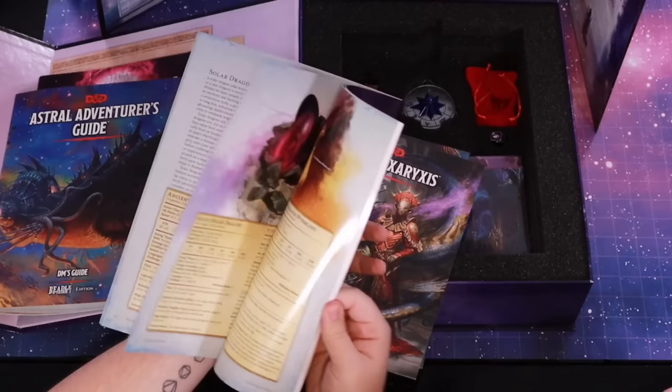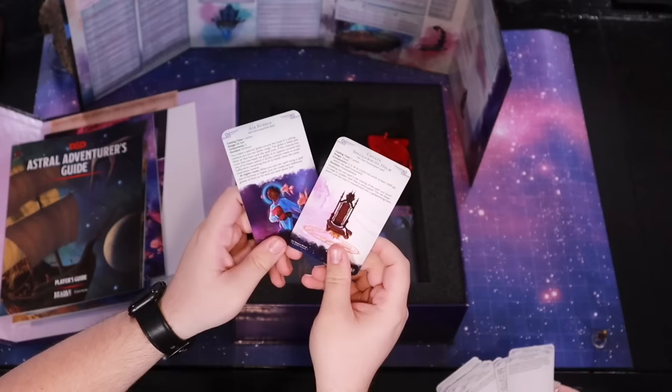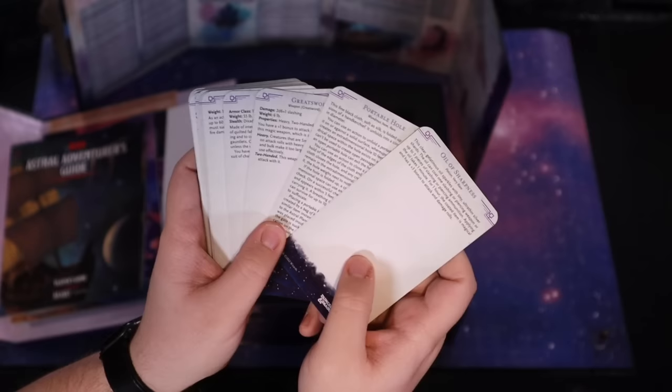It's a solar dragon egg — yeah, that's awesome! And the player's guide. These are spells unique to the set. Air bubble? Is this a spell? And 'create spelljamming helm.' Man — and just on these really cool cards which have space backgrounds and stuff.